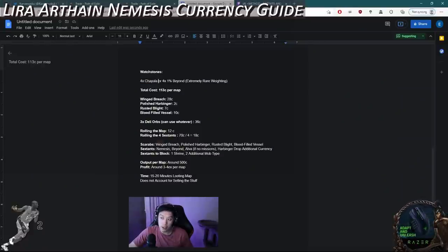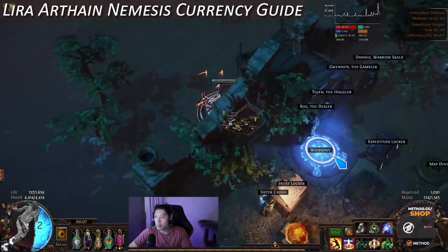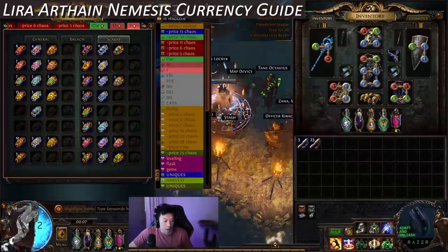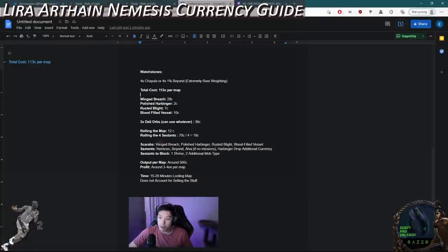You want to use 4x Chayula stones. Beyond is also possibly very good but it's extremely rare — it's around auspicious weighting — so trying to get four 1% beyond stones is probably not realistic. The total cost of entry into the map is 113 chaos, which comes from 28 chaos for a winged breach scarab. You could lower the cost by using a gilded breach scarab for 8 chaos instead, but when you juice maps you want it as juicy as possible since everything scales multiplicatively. The winged breach scarab gives you five breaches.